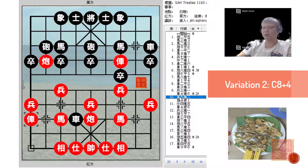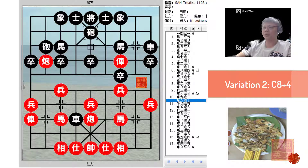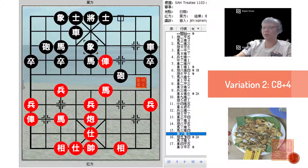Instead, r4+6 was advised, forcing the red chariot to protect the horse. The horse cannot advance because the cannon would now be threatening to capture it, and retreating the horse would be a loss of initiative. So r9+2 would be the sensible move at this point in time. Only after this was played should black try to retreat the cannon to the centroid position, threatening to capture the black chariot and forcing it back. Although this variation was similar to the sub-variation, there is still a little bit of difference.